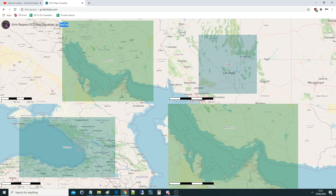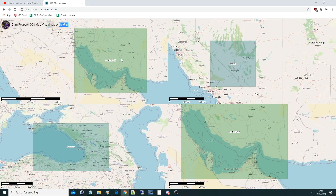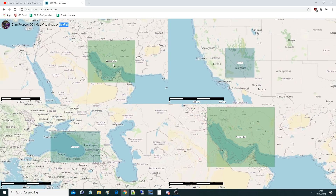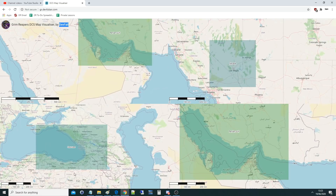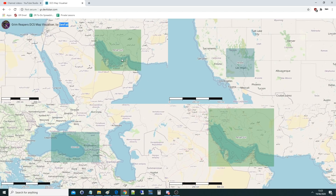RC compares it to LOTATC, which is fair — but this would be specific to Grim Reapers, otherwise with thousands of servers it'd be pointless. You could also jump in and see where someone is on the training server, on Caucasus, or whatever. The links are in the description, we'll get to work on the third one, and hopefully that was useful. See you later.